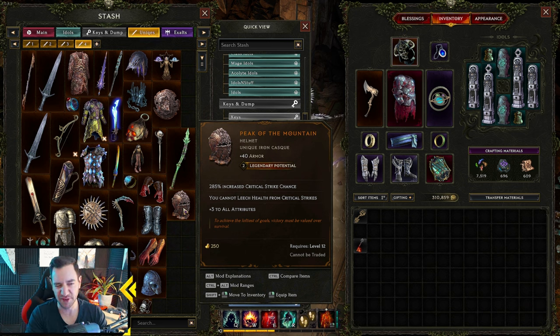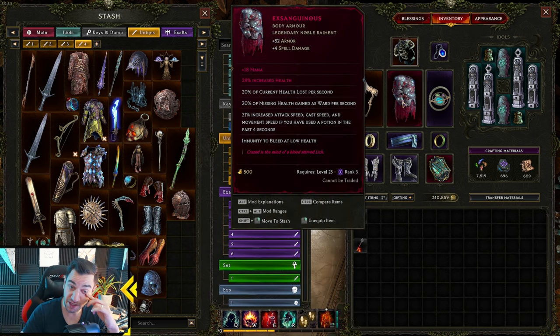The Lightless Arbor is really only farmed for the Peak of the Mountain — this helmet and the other ones — because they are great. But once you have them, most people don't really play that dungeon anymore. In the Soulfire Bastion, you can gamble unique items, which is sometimes fun. This is also how I got this Exanction with two LP, by the way, which is very lucky.